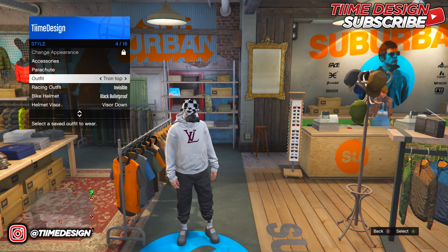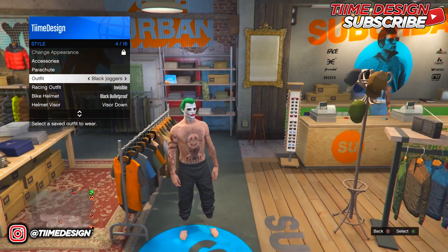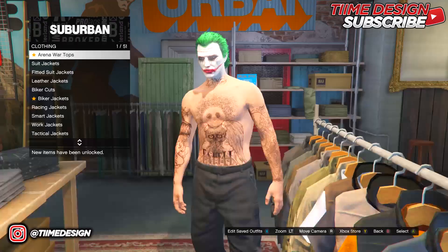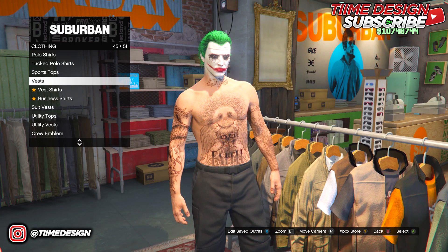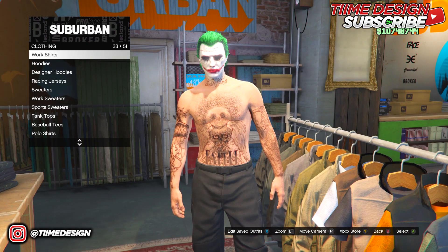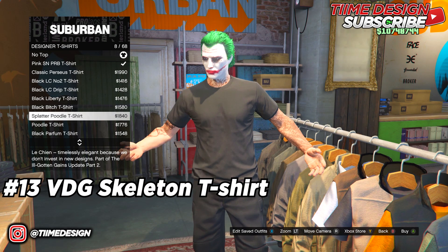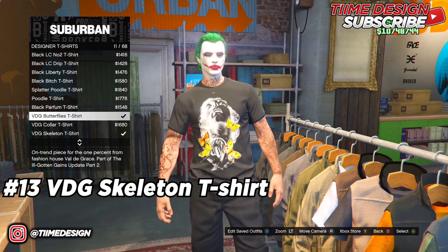If you don't have the black joggers, watch the video in the description. Once you have them on, come over to Tops and go to Designer T-Shirts. Put on the VDG Skeleton T-Shirt number 13.